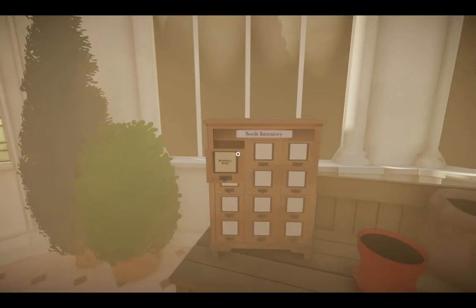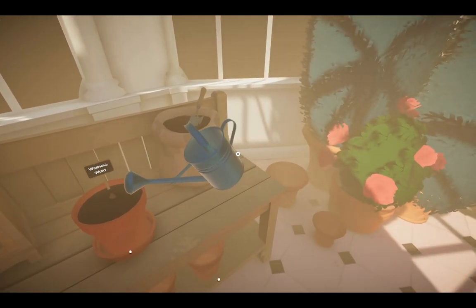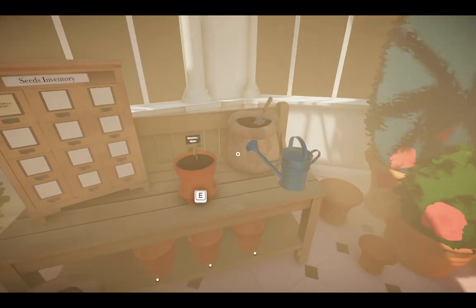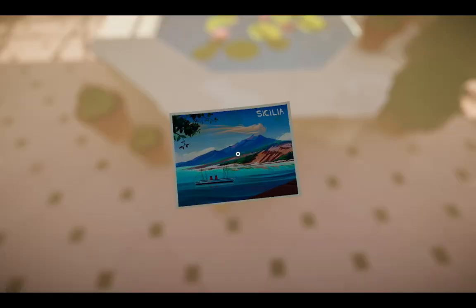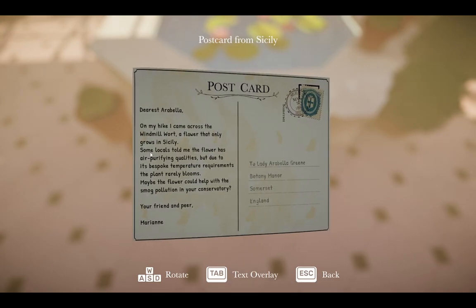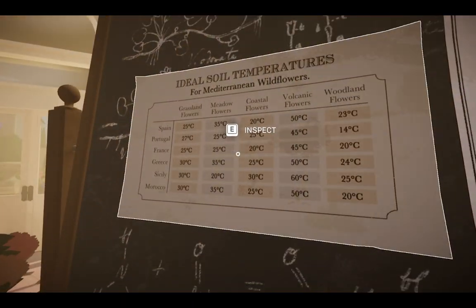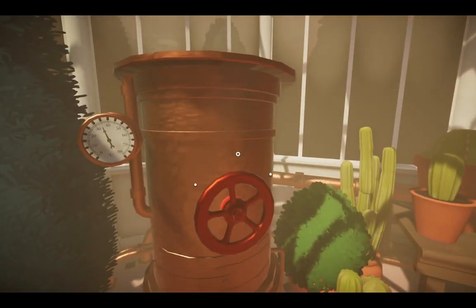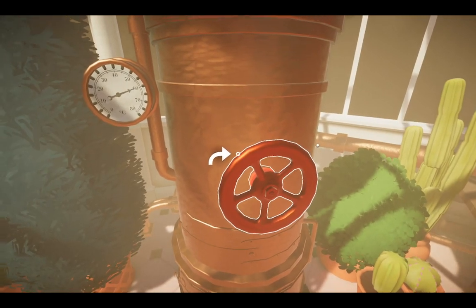Seeds inventory — you can plant it. This postcard — you can actually spin it around, there's text on it. It grows in Sicily. So that should lock everything down — it's Sicily, so it's 60 degrees Celsius.